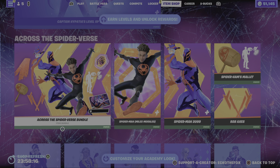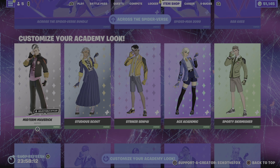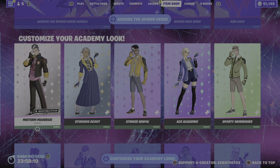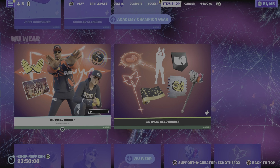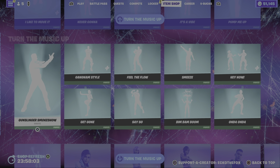We have the Level Up Quest Pack, the Across the Spider-Verse bundle, all the Academy customizer skins with the gear, and Turn Up the Music is still here.